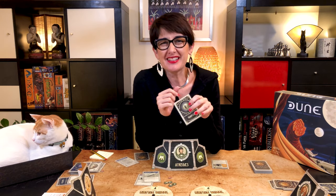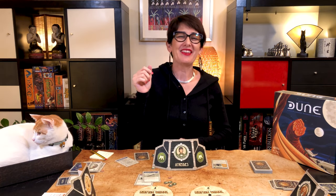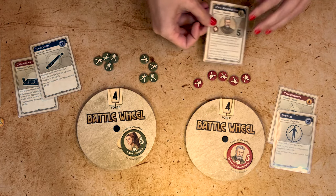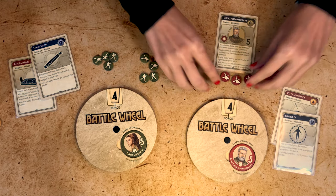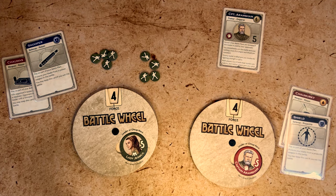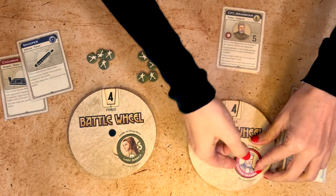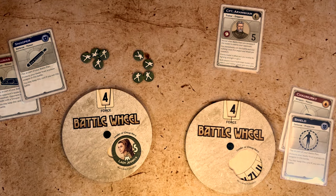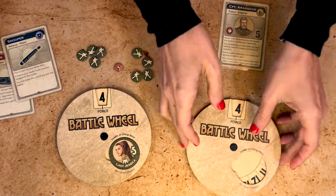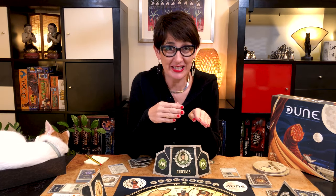That's what makes fighting in Dune such a nerve-wracking event, especially against the Harkonnens. If a player owns the traitor card of the leader the opponent just played and chooses to reveal it, the battle stops immediately — the player who revealed the traitor wins, loses nothing, and the treacherous leader is sent to the Tleilaxu tanks with the winner collecting that leader's strength in spice, while the loser discards all cards played. If both players reveal a traitor, they both lose their forces, cards, and leaders, and no one gets any spice.